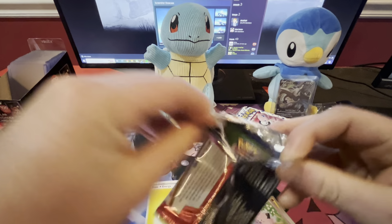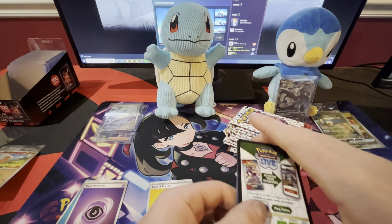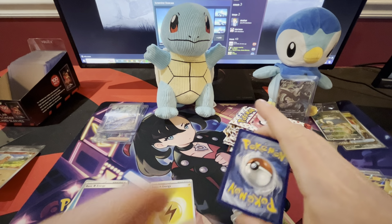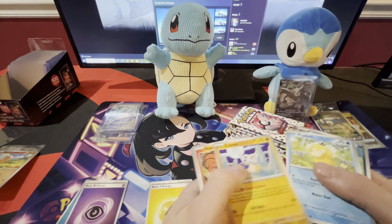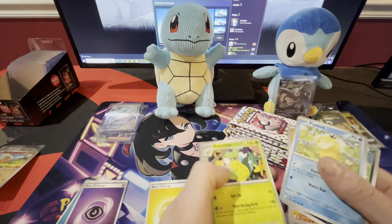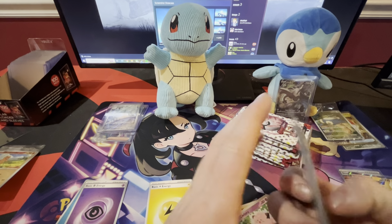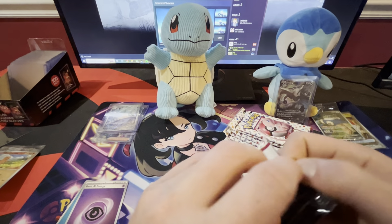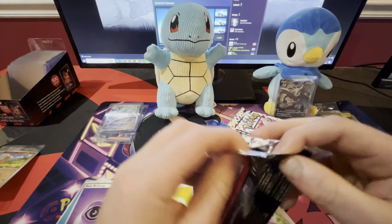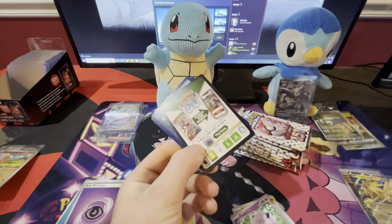Alright guys, that's going to end the video. There's two Giovannis — which one is the better one though? I like the one with the cat. We also got this Zapdos EX that does not want to go in the sleeve right now. That's a pretty cool card too — it was right next to the Erika one at the end, so it's probably hard to pull.